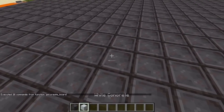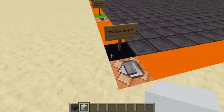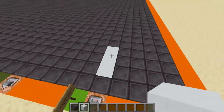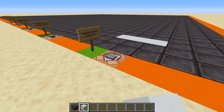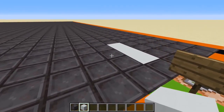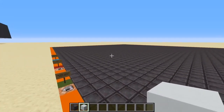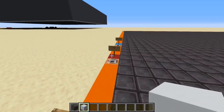Dead cells are netherite blocks, living cells are white concrete blocks. With this button you can remove the board again. Here you can run a simple step. This will just spin forever. This will update the board once every second, and this will update it every game tick, which might be too fast for slow PCs. And here you can stop it.